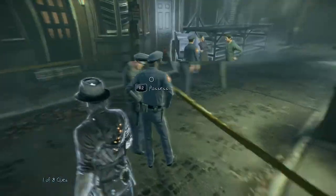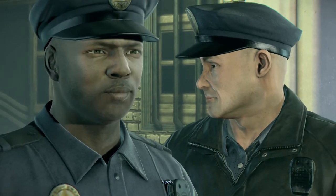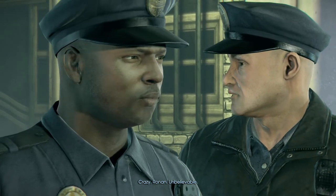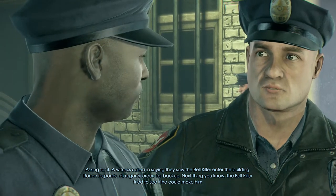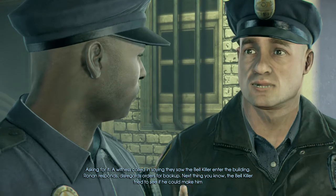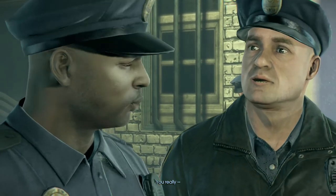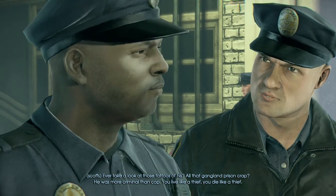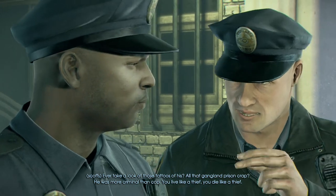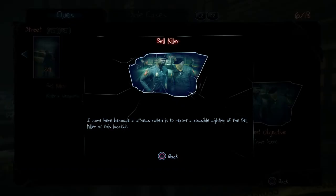Let's dispossess and see what these guys are talking about. Eavesdrop. What a night, huh, Robinson? A witness called in saying he saw the Bell Killer in their building. Ronin responds, disregards orders for backup. Next thing you know, the Bell Killer tried to see if he could make him sprout angel wings — seven to the chest, point blank. You live like a thief, you die like a thief. He was still a badge, dickhead.